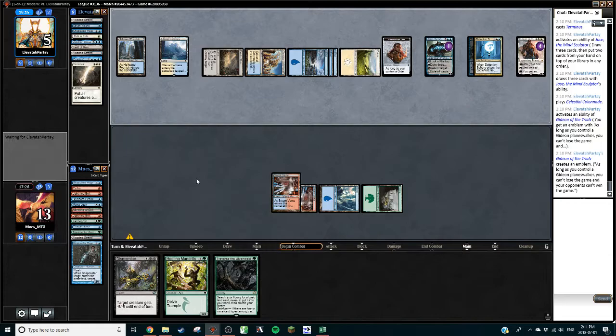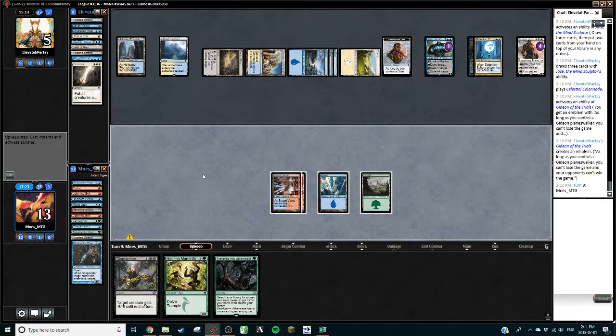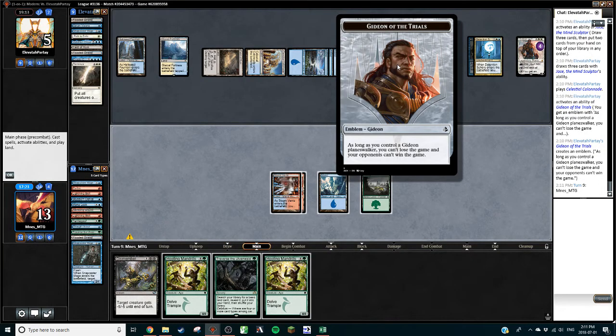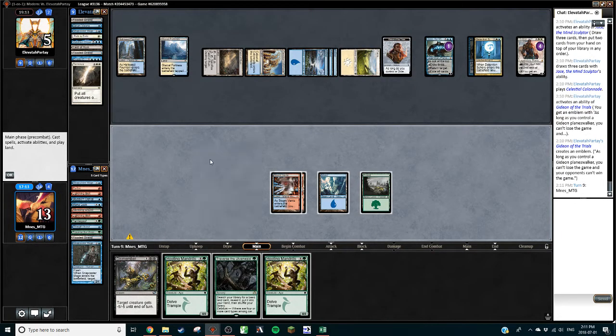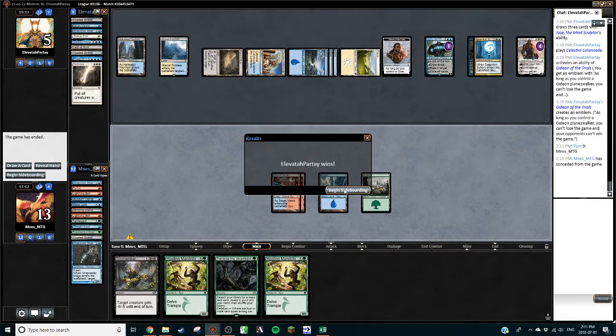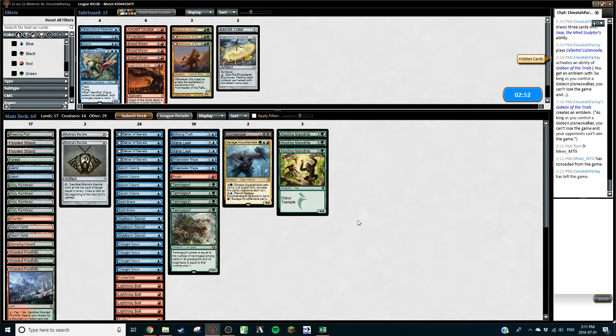This is going to be very difficult to win — we probably already lost. They do still go below zero, so we probably already lost. I kind of want to scoop so that they can't find anything else. We're gonna scoop — they have an overwhelming advantage. There's a Colonnade on board, we're gonna take damage dealing with that, Gideon's slowly going to kill us while preventing us from winning, and Jace is going to keep them stocked with answers. That game did not go well.